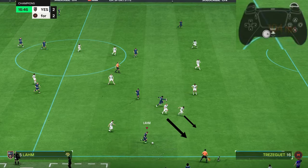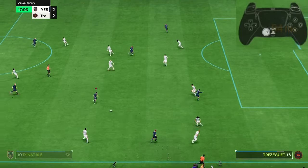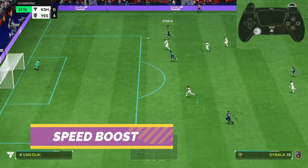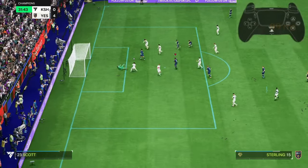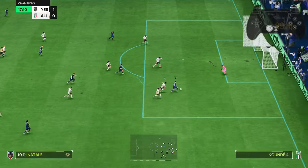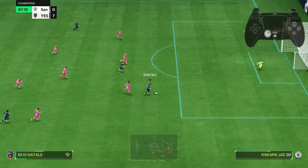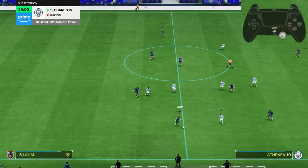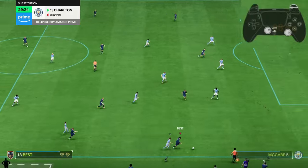So when you see the opponent moving his defender into that space, you can just sprint normally and even change direction. Dashing boosts the speed of your player so he runs much faster than when just sprinting normally — he covers a lot of ground in less time, giving no chance for the opponent to run back and defend. You can dash on your first touch: just when your player is about to control the ball, flick the right analog forward. Or even after receiving the ball, control it, and when there's space in front, dash and exploit it.